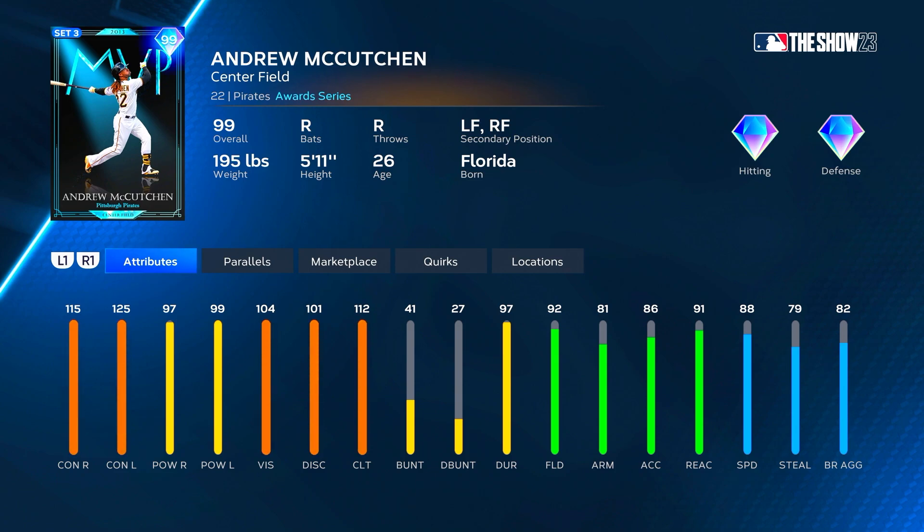All right, so we got MVP Kutch: 115 contact versus right, 125 contact versus left, 97 power versus right, 99 versus left, 104 vision, 112 clutch, and then 92 fielding with 81 arm strength and 91 reaction with 88 speed. He'll play diamond defense right away in center.